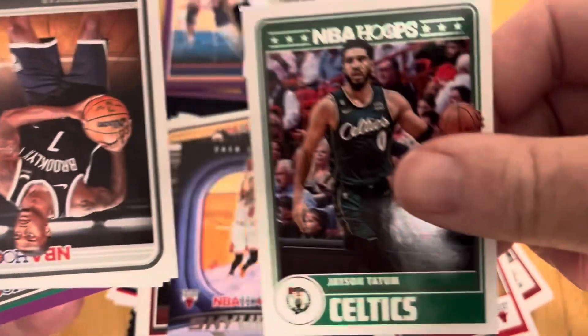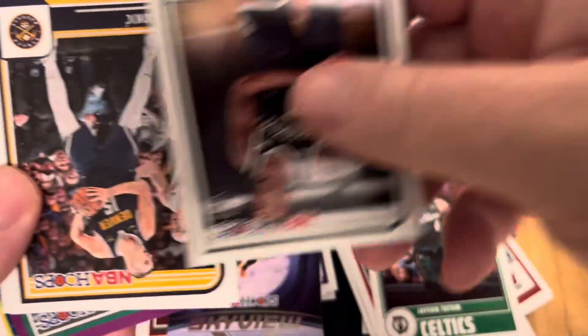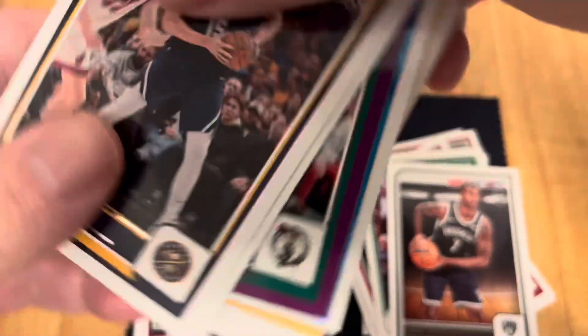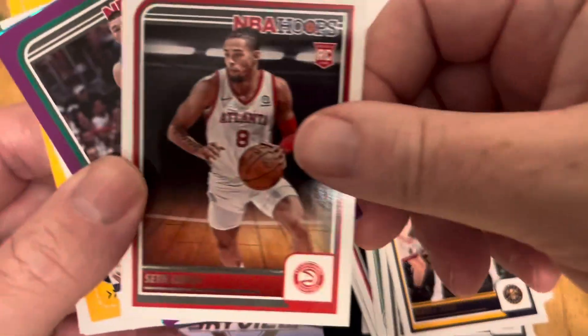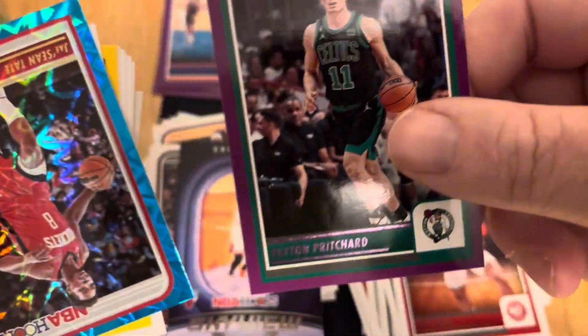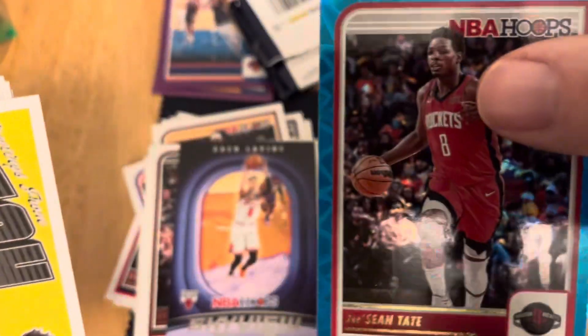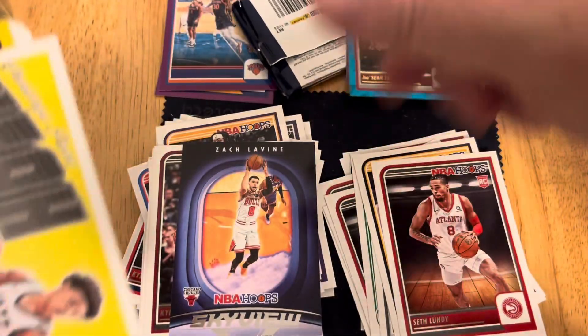Okay, insert — Tatum! Whitehead, Jovic again, Lundy, Payton Pritchard, and then the green parallel of Deshawn Tate.